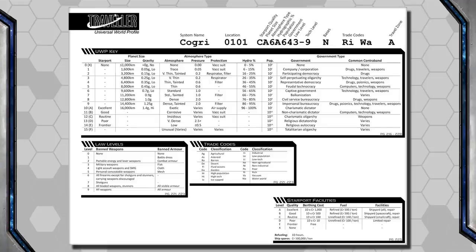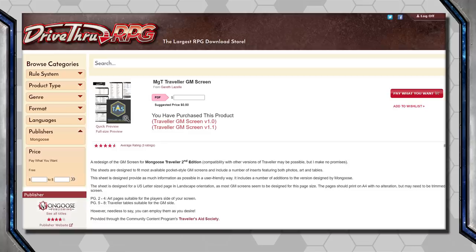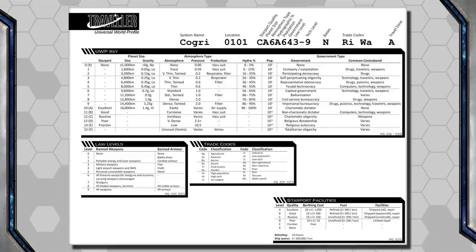Some Traveler veterans can simply read a UWP number and know everything it means. I can't, so I always have to look it up. Thankfully there is a fan-made cheat sheet on DriveThruRPG — it's part of a Game Master Screen Pack and set at Pay What You Want. I use it constantly and have given copies to all my players for their Player Folders. I highly recommend it because it means we don't have to slow down the game to pull out books. I've stuck a link below.